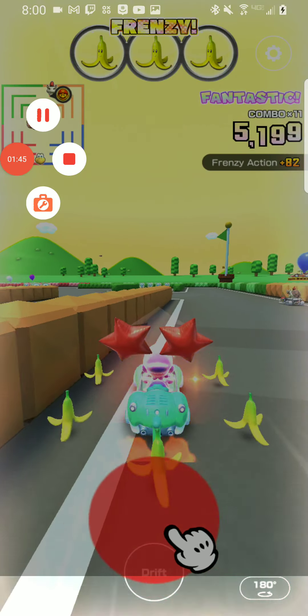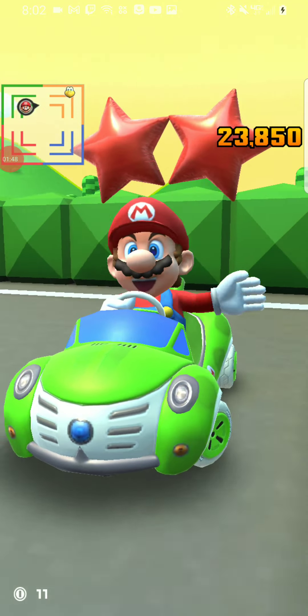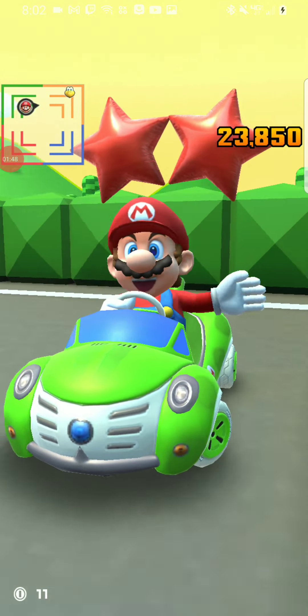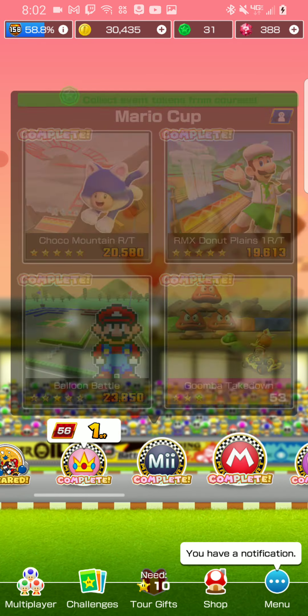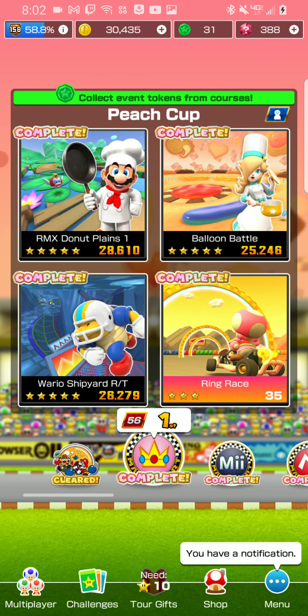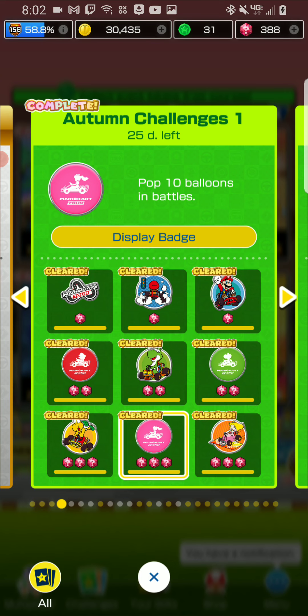Let's go — wait, did I win? Look at that, I so won even though I didn't hit anyone. Even though the final guy didn't get hit, we did, so basically I get credit. Well, that was a couple of pops. Basically there are seven players, which means 14 balloons you could pop, and it might take you about two races.